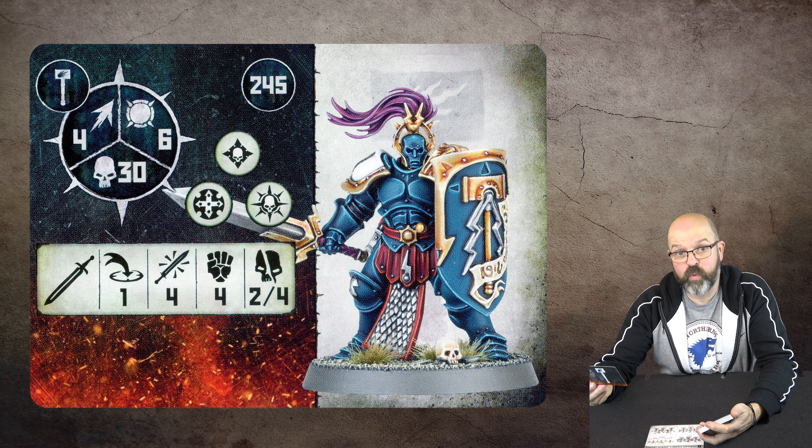The leader ability on a triple is Stalwart Defender — until the end of the battle round, add one to the toughness of friendly fighters within six inches of this fighter. I'm not impressed with that at all because even at toughness seven your opponent still needs to roll a five or six, so it doesn't really help. Not a fan.